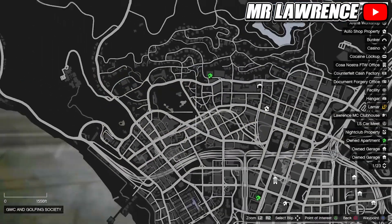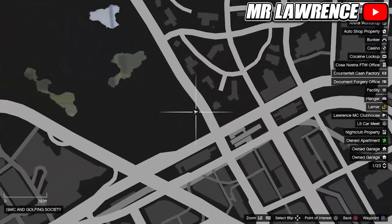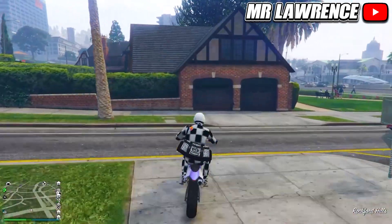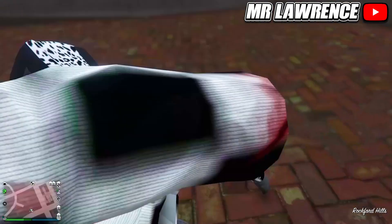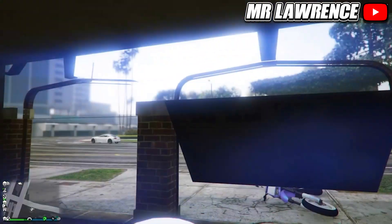The next glitch is a simple wall breach. First, go to this location on the map with a bike. Then drive into the left garage door and if you did it correctly you should slide right into it. You are pretty safe in here and you can also shoot outside if you aim under the garage door.